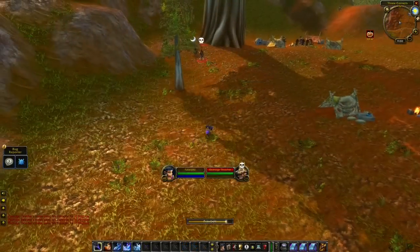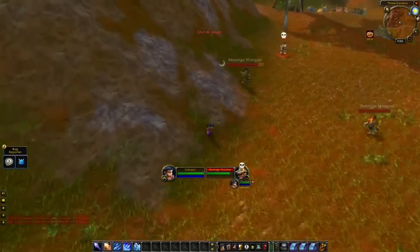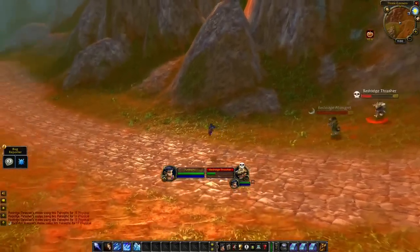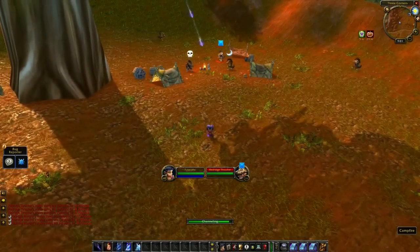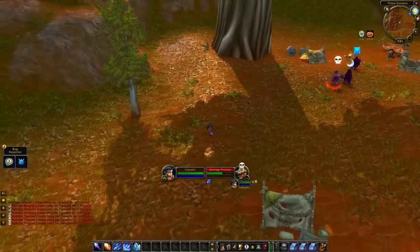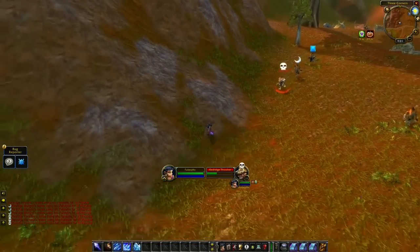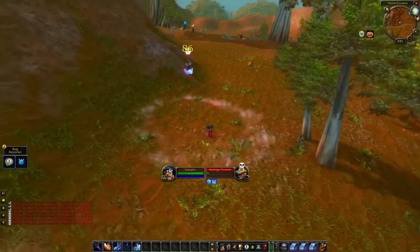When you're out leveling you will often find creatures close to each other, and when you pull one it might pull additional targets. This can be bad because if you attack one of them, all of them will continue to follow you. However, if your character has some sort of an AoE ability or an item that does AoE damage, you can use this to hit all the targets at the same time when you pull. By doing this, all targets will not share the same evade mechanic. If you continue to attack only one target, the others will eventually start to evade. That way you can pull one target away, the remaining will start to evade, and you can kill them one by one.